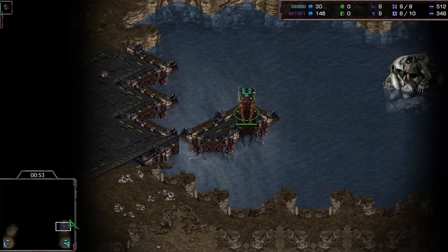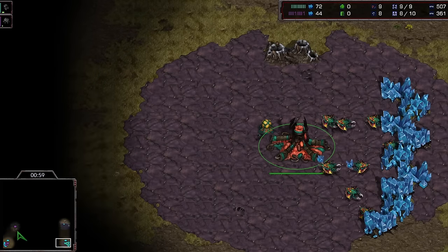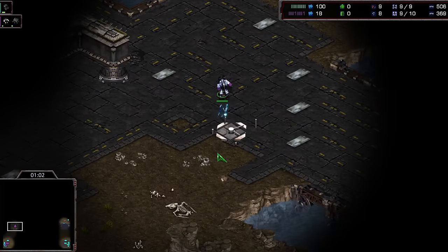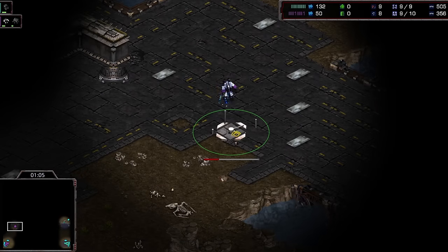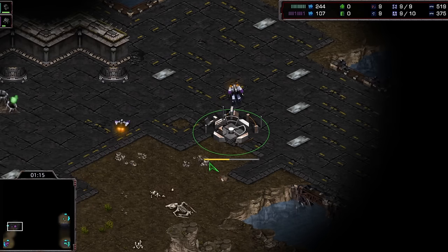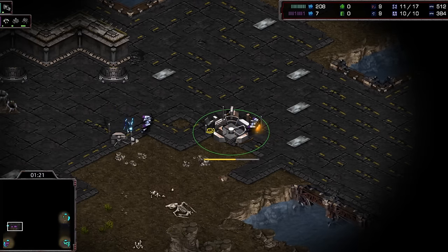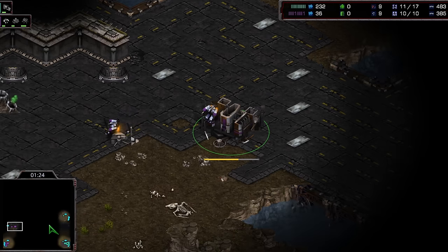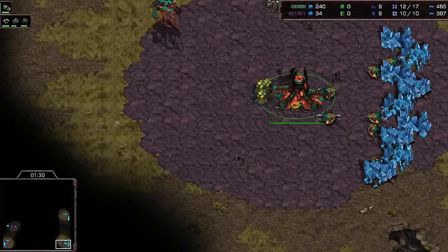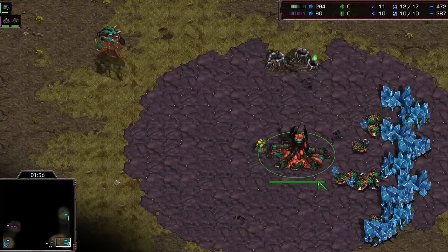On to game five on Retro - Shine in the bottom right, JYJ in the bottom left. Shine is learning some hard lessons here, relearning lessons that should have been learned a long time ago. You've got to double-check your evolution chamber when you're going for a quick ultralisk build. How do you ever win if you miss that upgrade, especially not against a player of JYJ's quality?